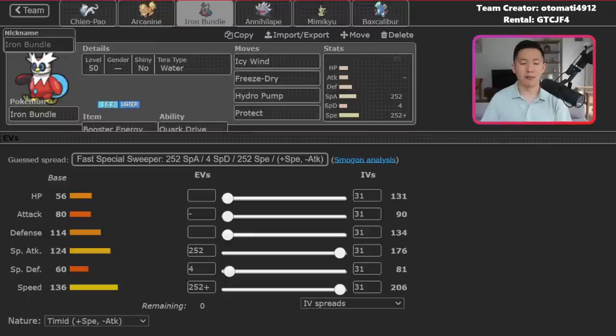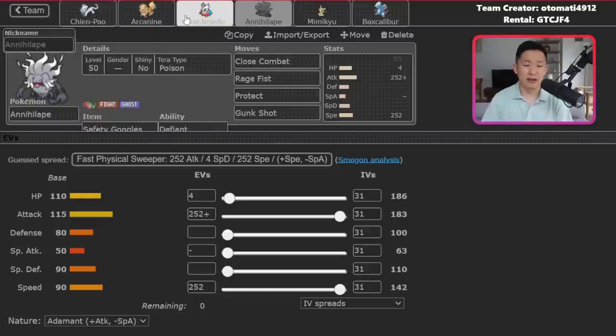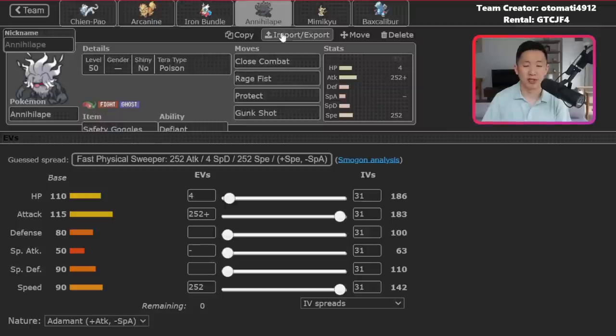Iron Bundle is mainly used for Icy Wind speed control. It's a plus Speed Booster Energy set — very standard. The one thing to note is that it has Water Tera rather than Ice Tera, allowing you to get a really powerful Hydro Pump and resist Steel, which is nice into Gholdengo. Iron Bundle and Annihilape is one of my favorite leads: click Icy Wind, drop your opponent's speed, outspeed with Annihilape, and start getting big knockouts.